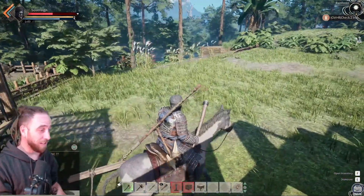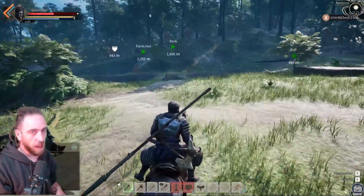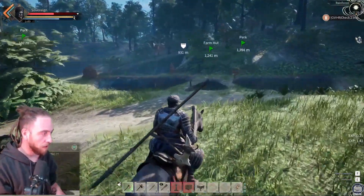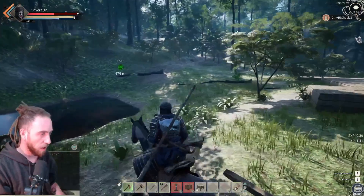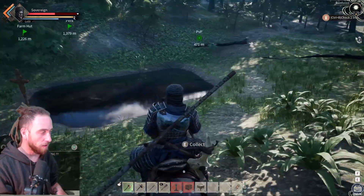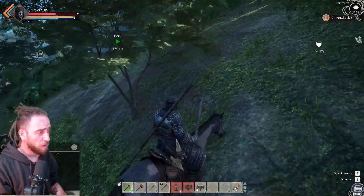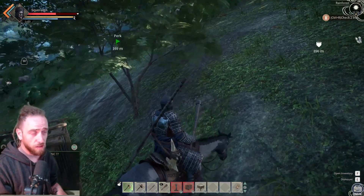That pig did a number on me and then went and died anyway, so we have to go find another pig. We do have a pig farm area close to us on the map. If you want to see what the pig area on the map looks like, it's shown with a boar head icon showing you exactly where it is. Remember, if you want to ask any questions about the game, feel free to join my Discord - the link is in the description.